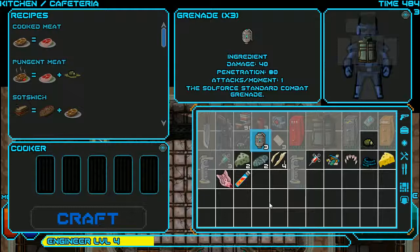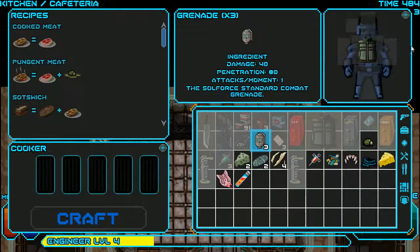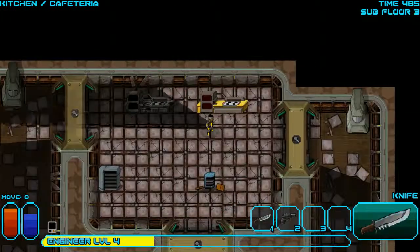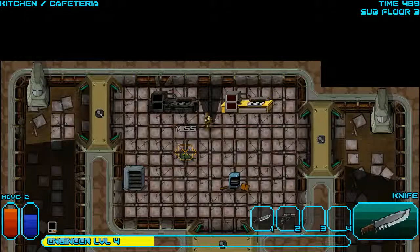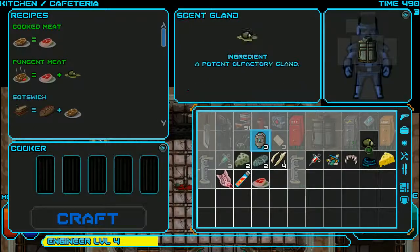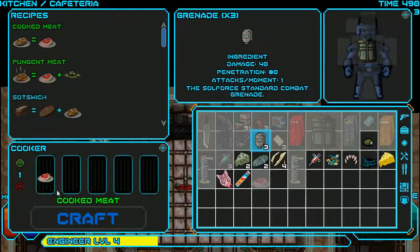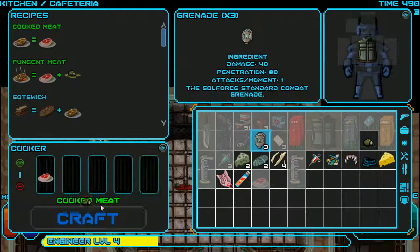Oh, I don't even have any meat — that's hilarious. I don't know why I thought I had meat. Maybe because it drops so often when you kill enemies, but not today. Let the rat come to you then stab it. You missed — there we go. Hey, look — meat! I'll take that — and a scent gland too.